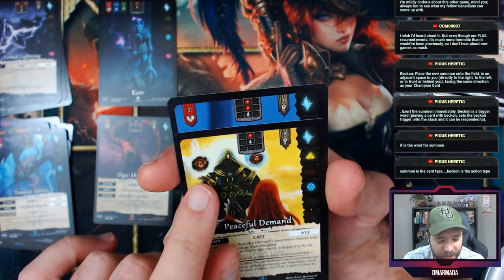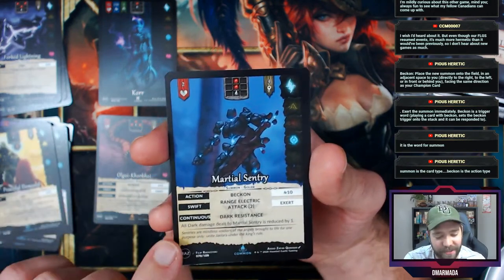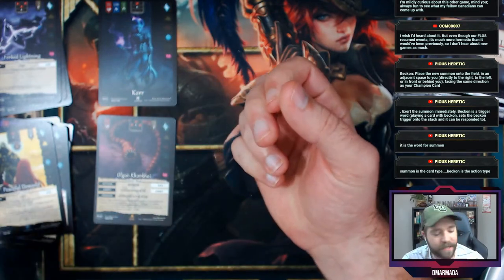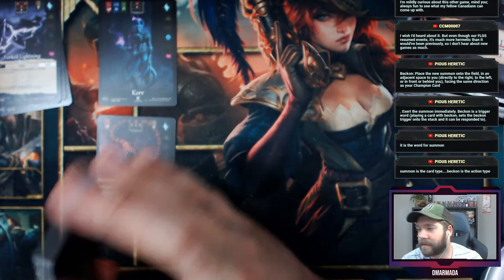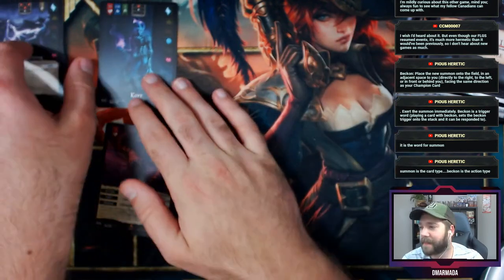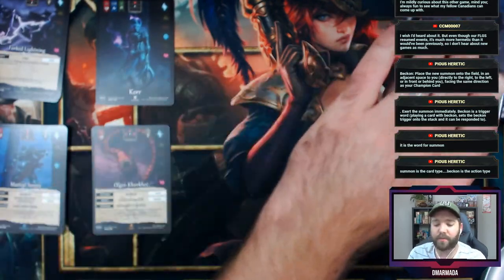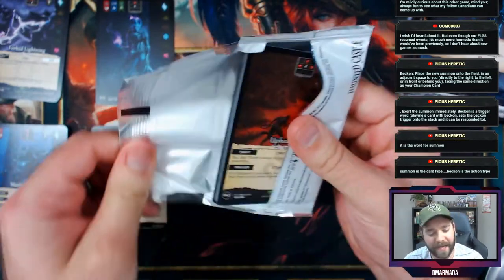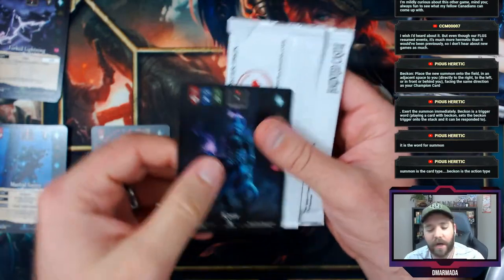What is she holding? Oh, she's just showing them two options — I like that. Marshall's Sentry on the back end. 'Summon' is the card type — that's why it says 'Beckon a summon.' So you bring out a creature. Pack number one done, and we ended up with a full art core!